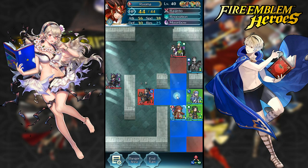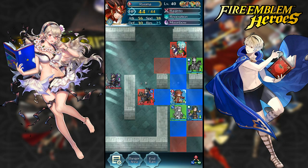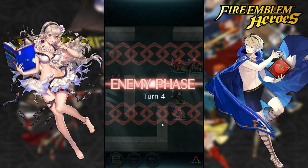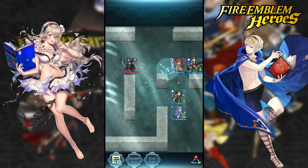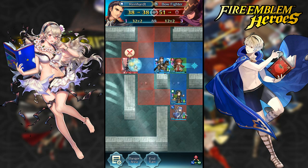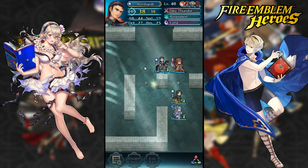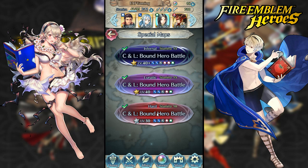I'm going to put Yoma on one space so I can sync with Azura and kill Cecilia, and finish off this Lance unit. At this point it's pretty much a done deal. If you have a Reinhardt it's really easy, or if you just have a horse unit that can take care of the Lance unit at the top, you're good — and after that you can reposition your units however you want.